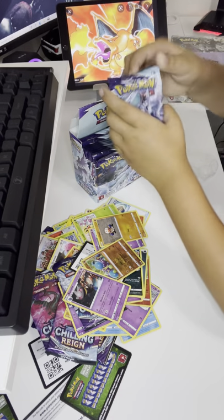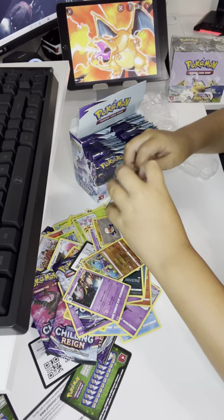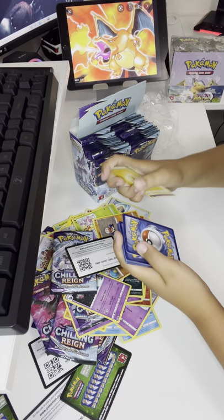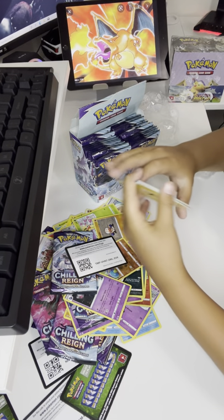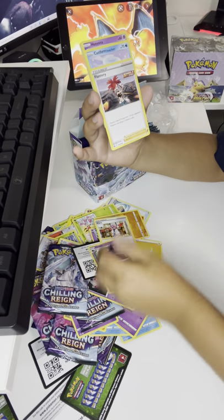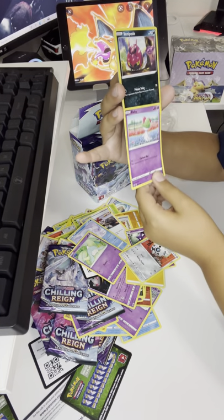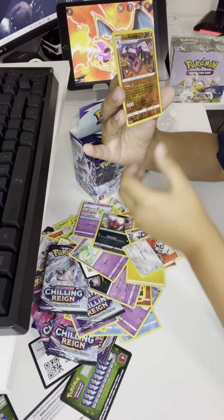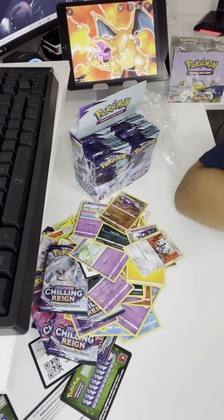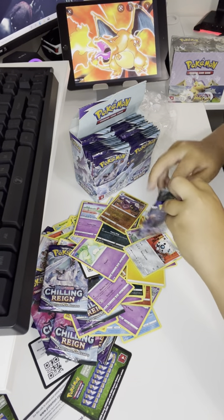Oh come on, this is our fifth pack — please give us something good. Energy, Kirlia, Haunter, Flannery, Castform, Hatenna, Arren, Routes, Venipede, Glaring, and Runrig. Okay — our first holo, at least we got something! Come on — that's our sixth pack, no ultra rare, just something.